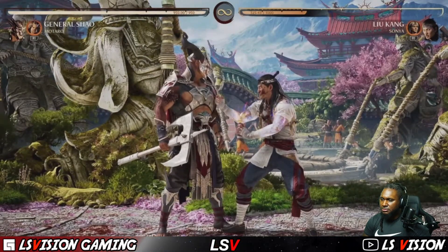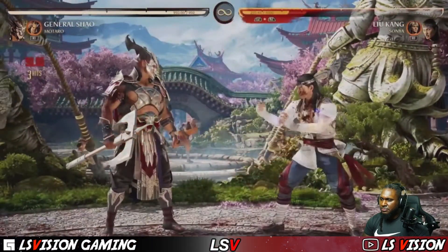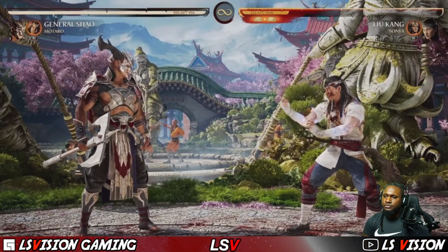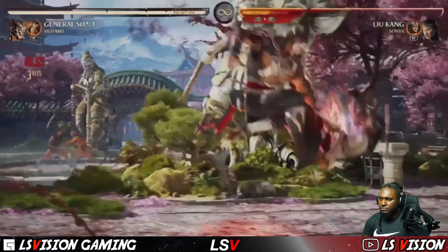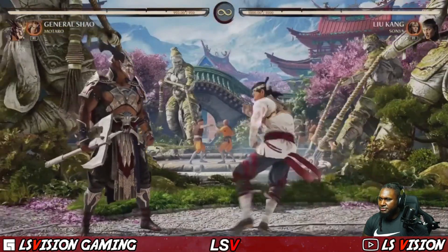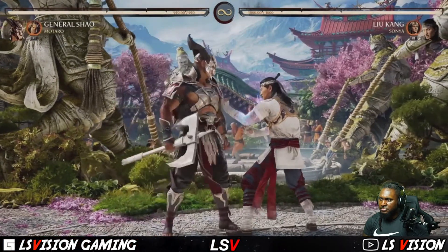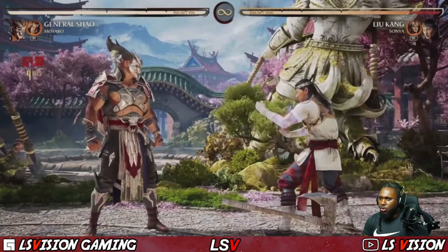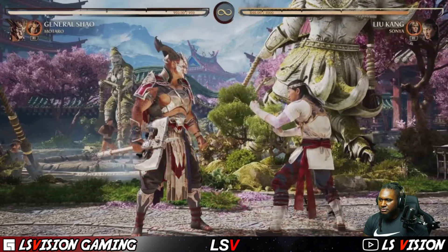He's got damage buffs. His armored launcher is his knee — kind of makes me think of the MK3 up-shoulder except now it's a knee. You can throw that out in a lot of places. And if you ex the knee you get a free Power Slam after that. So you can do the knee, then Power Slam, and then the axe is on the ground again.